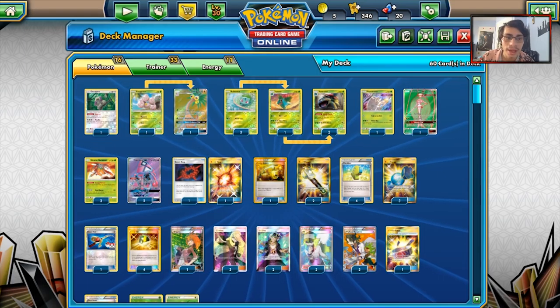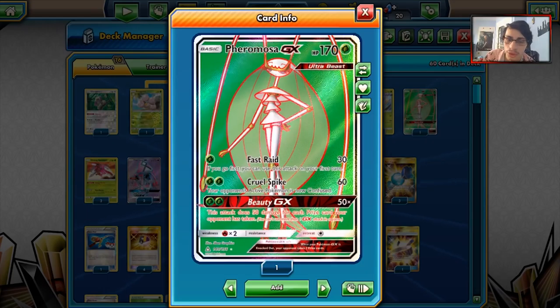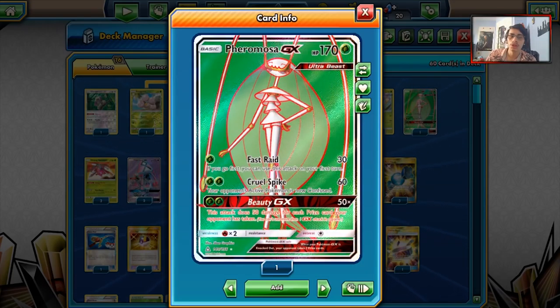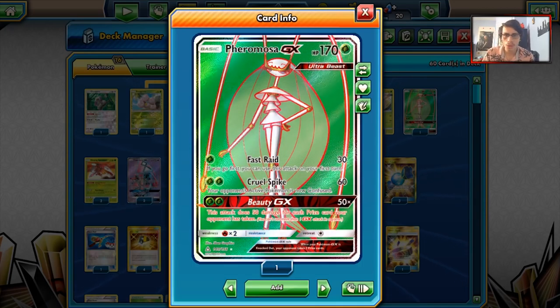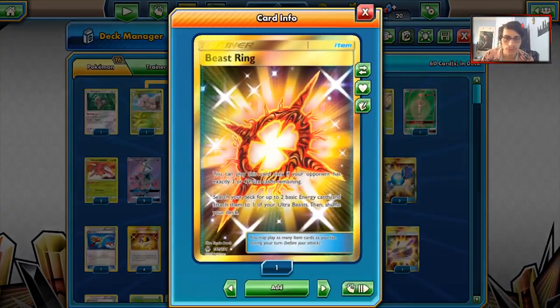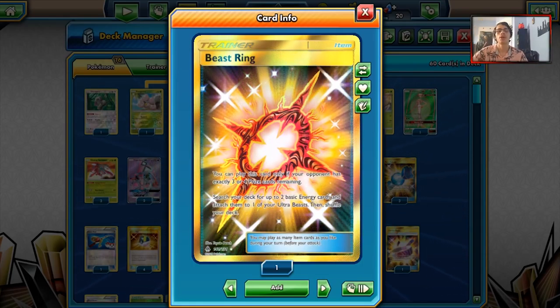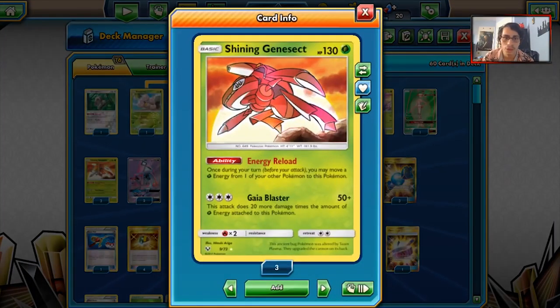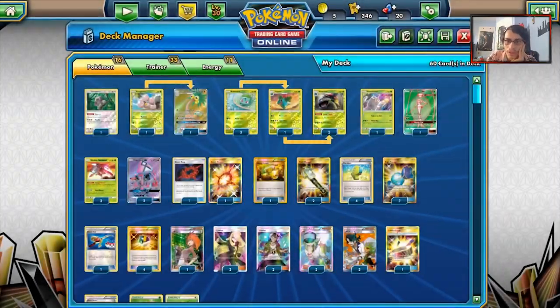We have some other Pokemon in the deck besides Genesect. I'm playing 2 Fhermosas. Fhermosa is actually really good right now with Venusaur. Not only do we get access to Beauty GX and Cruel Spike, but one of the big traits is you get to use B-String with it. The idea is we B-String to Fhermosa when we get the ability to, get 2 more grass energies in play, move an energy off Fhermosa to Genesect, attach for the turn, and keep attacking with Genesect thanks to B-String Fhermosa.